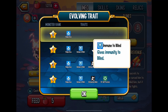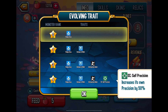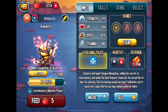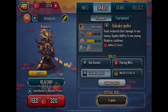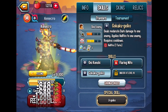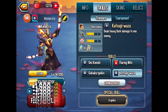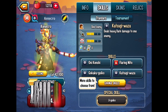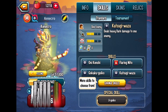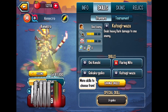The evolving traits are: Area Dodge, Immune to Blind, Anticipation, Hater, and Self-Precision. Nothing too crazy, but we'll just level him up and see what else he can do, because sometimes the evolving traits aren't that spectacular but the skills can be pretty nice and very beneficial.